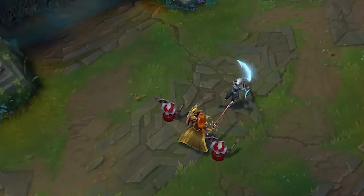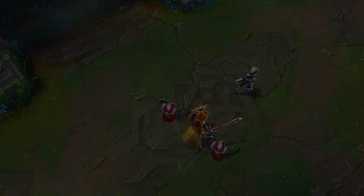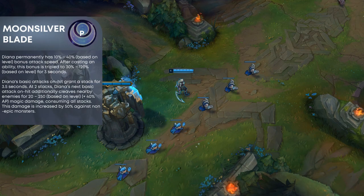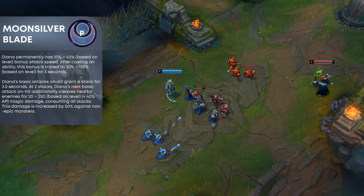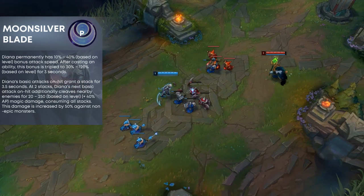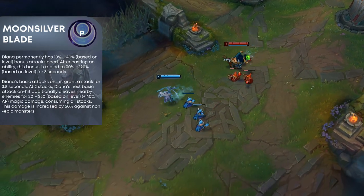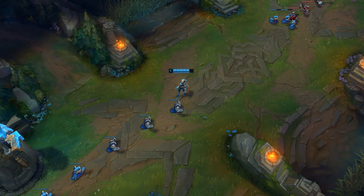Starting with Diana's passive, Moonsilver Blade. Diana permanently has a 10% to 40% attack speed bonus depending on her level. When she casts an ability, the bonus is tripled to 30% to 120% for 3 seconds. The second part of her passive is that on every third basic attack, she cleaves nearby enemies for AOE damage. That damage is also increased by 50% against non-epic monsters, so she can steal enemy camps and put the jungler behind, and it also does a lot of damage to towers. It's a really good passive for comboing and split pushing.